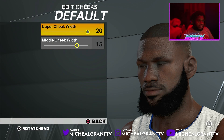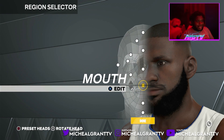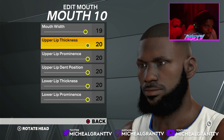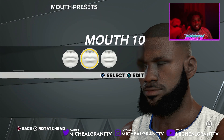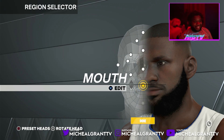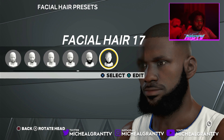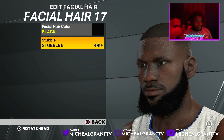For cheeks, upper cheek width 20, middle cheek width 15. For the mouth, set it to 10, then 19, 20, 20, 20, 20, 20. Then for facial hair, this is the LeBron-like facial hair — set it to 17.